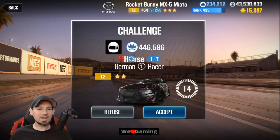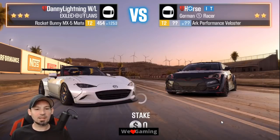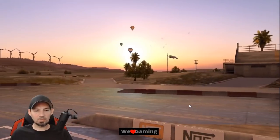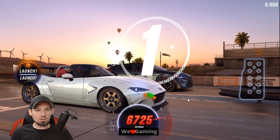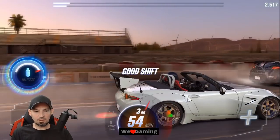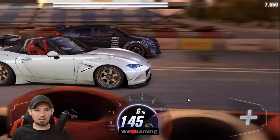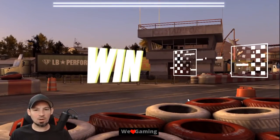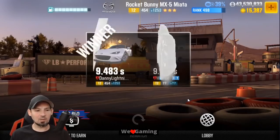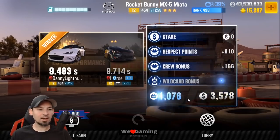It looks like we've got a race — this is a very hard car to beat. Three, two, one — go, shift, third, nitrous, fourth, fifth, sixth — come on! Yes, I got him! We ran a 9.483 — not too bad. This is such a nice dyno-beating car. You always run a little bit slower in live racing because you've got the launch button to deal with.